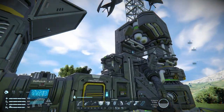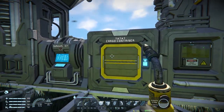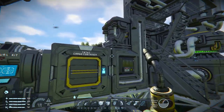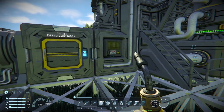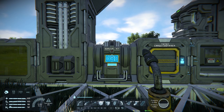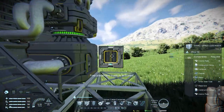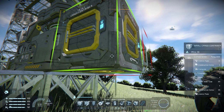Now this is all done. We're going to have to build ourselves an assembler and also a med bay. I want to move this cargo container away from here — I'll build another cargo container here so I can delete this one, and then also remove this refinery, which will allow me to build an industrial assembler right here. Once that is done I can start focusing on a better med bay and also a connection to it.